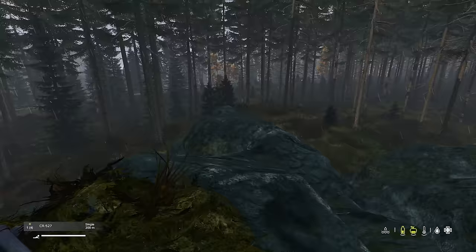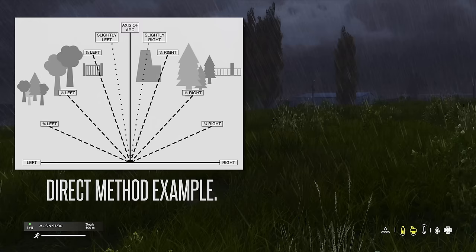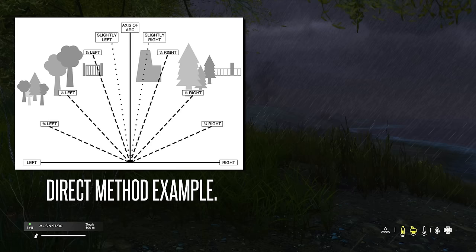Next, we have the direct method. The direct method of giving a target indication is a way of bringing people on in the open quickly and precisely. Looking at the diagram, you can see the axis and the left and the right. Place the axis on your direction of travel and then use quarter left, half left, half right, three quarter right, to bring your squad mates onto the enemy.